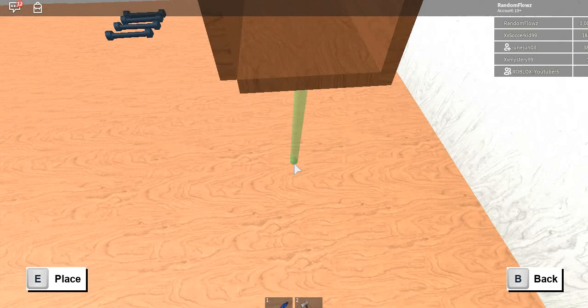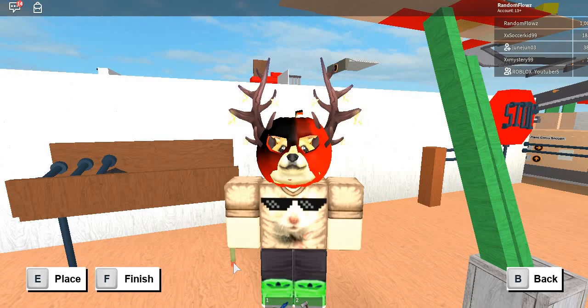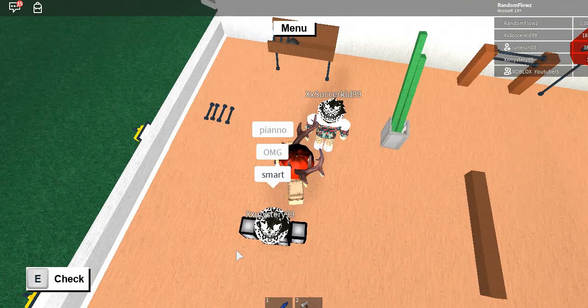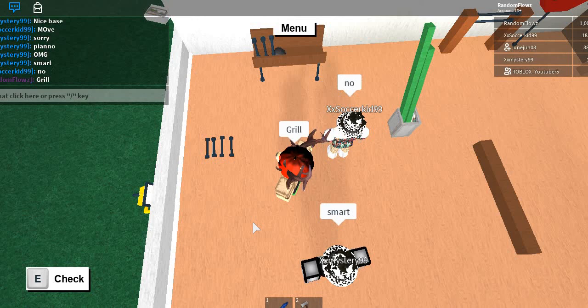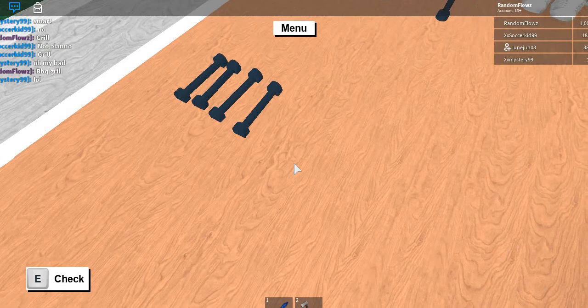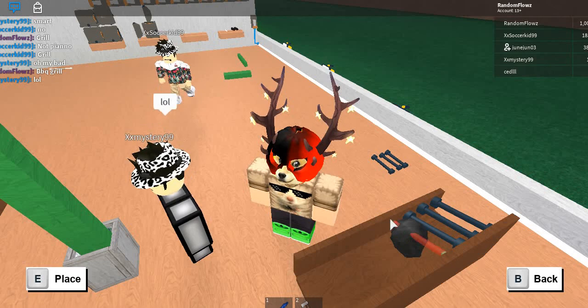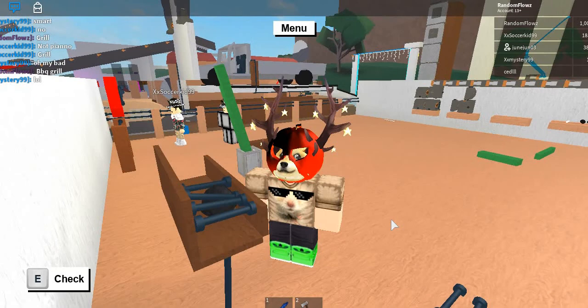Next you're going to want to put it right here. You're going to want to try and get it all even, just like that. Now it's a grill — BBQ grill. Now you're going to want to put it right here, right there. So this may be going through the coal, but it's okay. Now you're just going to want to continue it all the way through.